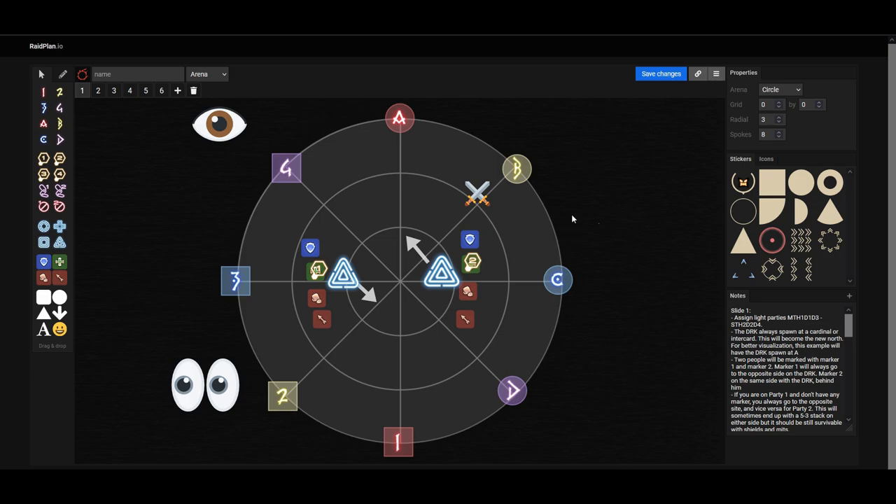For this strat, there might be a case where you have five people on one side and only three on the other, so we need heavy mitigation, which I will show you in a few. You can see that the first marker is going away towards three. The reason is the Dark Knight is going to plunge onto the first marker first and then into the second marker, so you have to make sure the first marker is always away from the Dark Knight. If the Dark Knight was at northwest, for example, the one marker would have gone towards C.